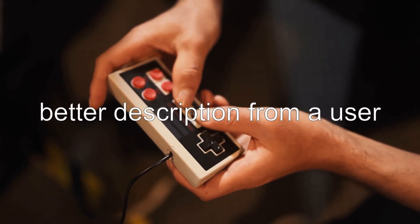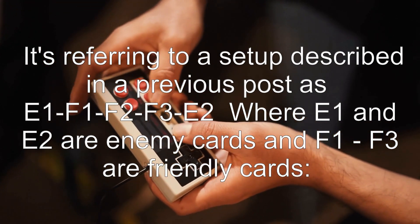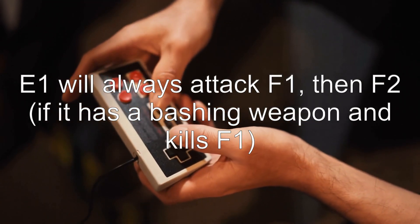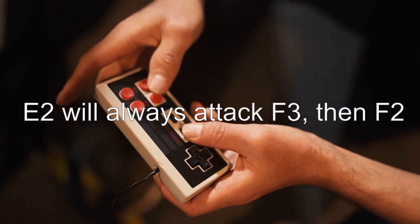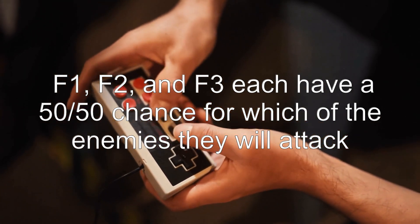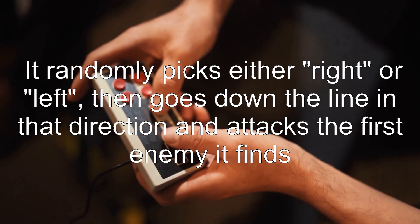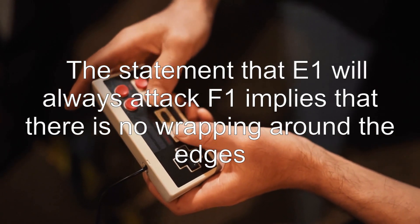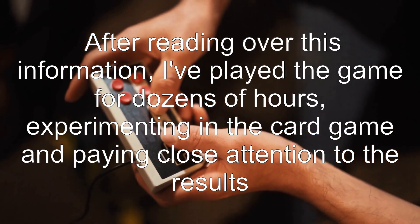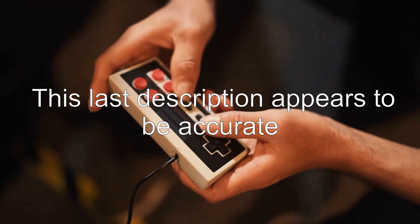After this is a much better description from a user. It's referring to a setup described in a previous post as E1 F1 F2 F3 E2, where E1 and E2 are enemy cards and F1–F3 are friendly cards. E1 will always attack F1, then F2. F1, F2, and F3 each have a 50-50 chance for which of the enemies they will attack. It randomly picks either right or left, then goes down the line in that direction and attacks the first enemy it finds. The statement that E1 will always attack F1 implies there is no wrapping around the edges. After reading over this information and playing the game for dozens of hours, experimenting in the card game and paying close attention to the results, this last description appears to be accurate.